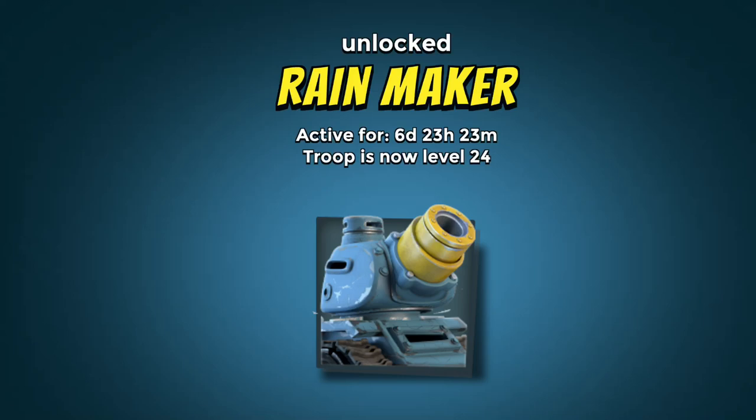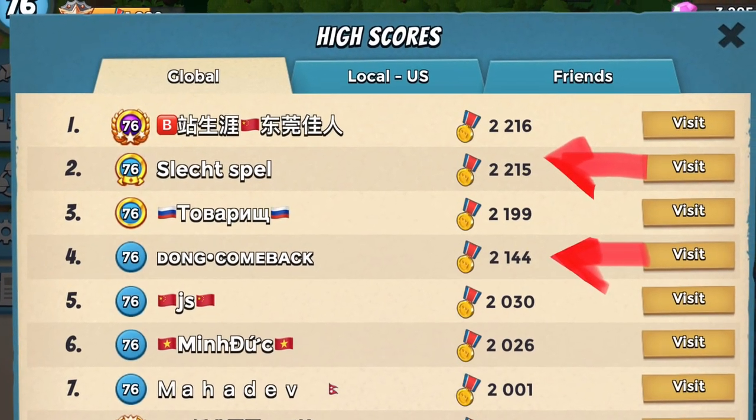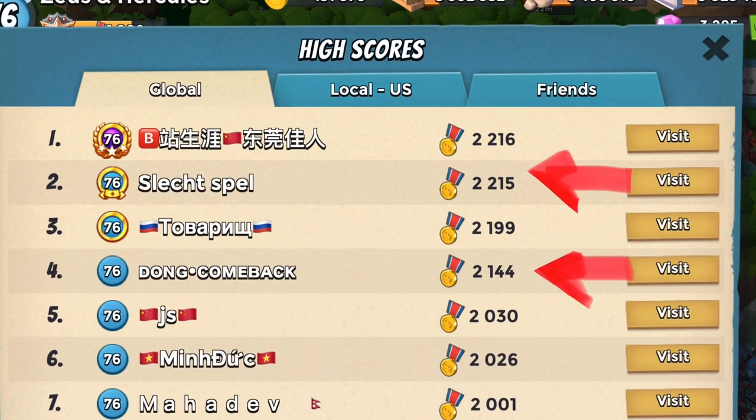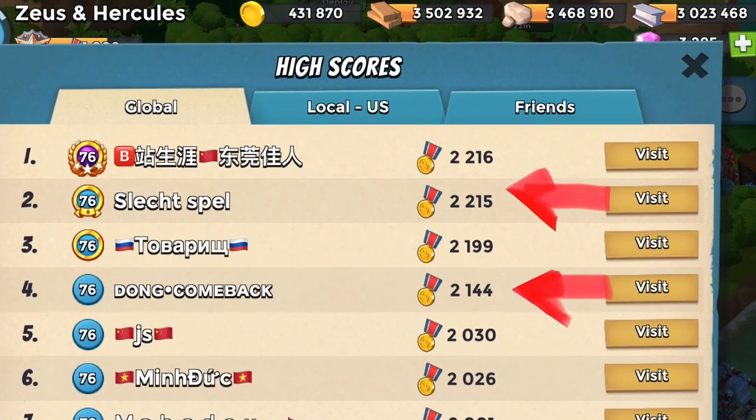Hi, Zeus here. Rainmakers are a proto-troop that are temporarily on the main base, and I want to show you how they are used to beat Global No. 2s in a tight race, one victory point behind Global No. 1, in a battle by Global No. 4.